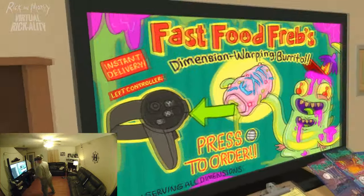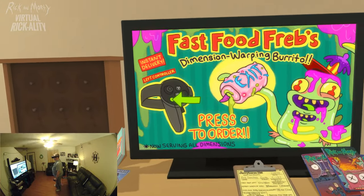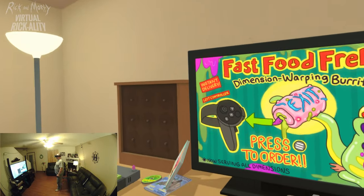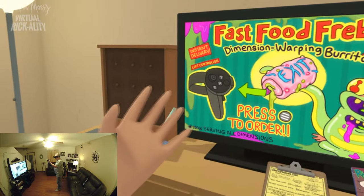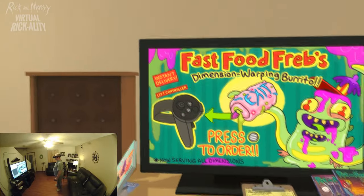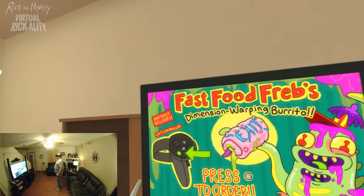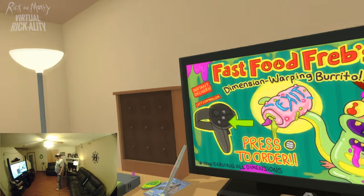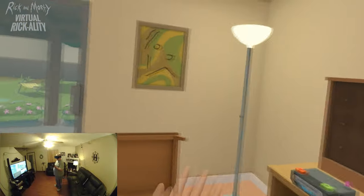Hey y'all, this is Fast Food Crap, talking about VR — pressing the menu button. Every controller has some kind of button, so press that button and you're gonna get yourself a tasty chunk. This is Fast Food Friend, dimension-warping burrito. Looks like it wants me to press the menu button, so let's go ahead and do that.